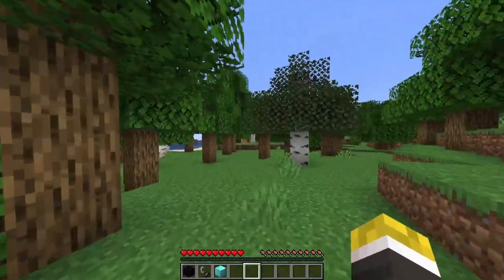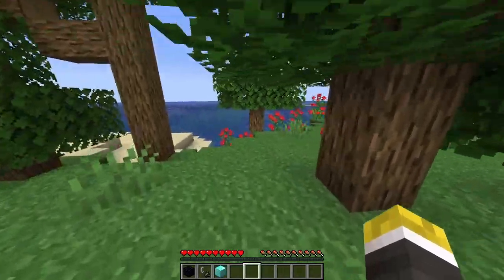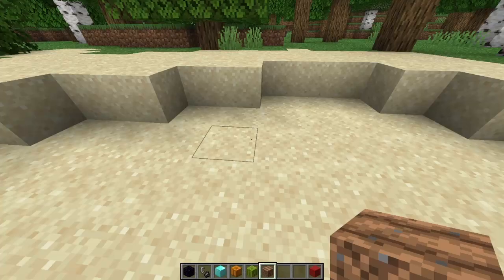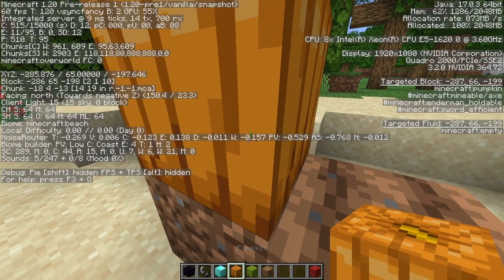Wool carpets and beds can now be dyed any color even if they're not white to begin with, which is a really cool change. As you can see, we can dye the brown wool red, we can dye it whatever color we want, and we can even dye red wool into white wool.